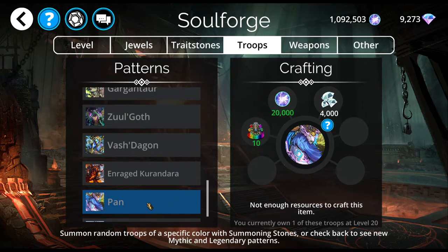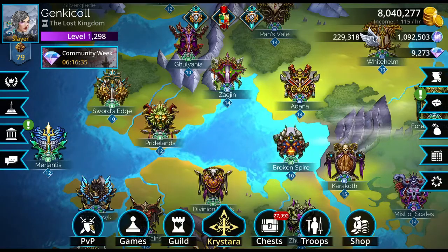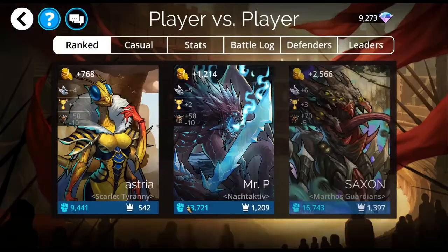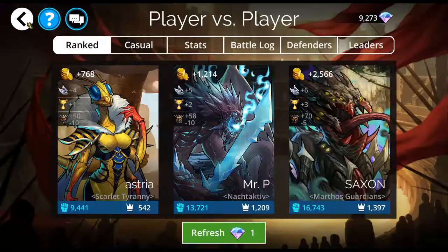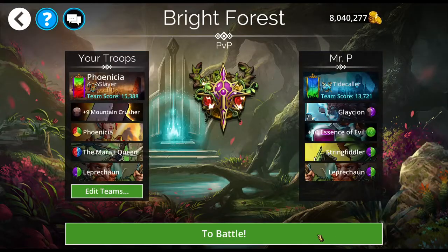Don't spend your hard-earned diamonds on something you might like — wait for something that you know you really like. That is my advice to you. Now I'm going to show you my Pan team. I love my Pan team. Let's go into PvP here. Orb Weaver, Life and Death, and Arachnid Weaver — no thanks. We'll try it with Glaceon. They've got Essence of Evil, which is going to be rough, but that's okay.